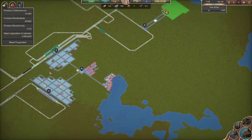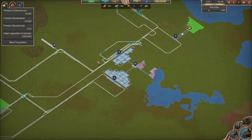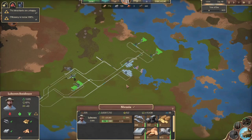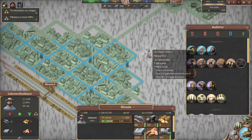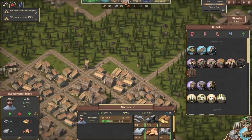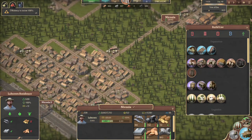Population of laborers — there we go, wheat! Alright. Let's make sure nothing crazy is going on here. Unhappy — water. Water. Mercado — everybody should be okay.